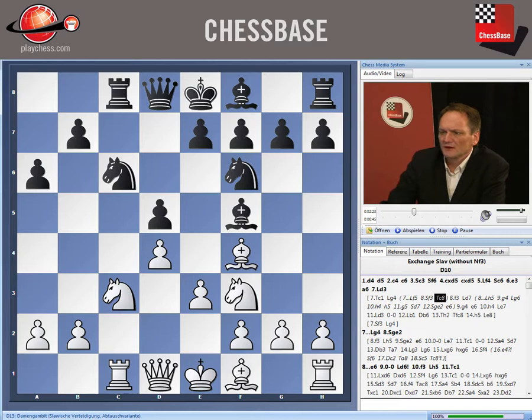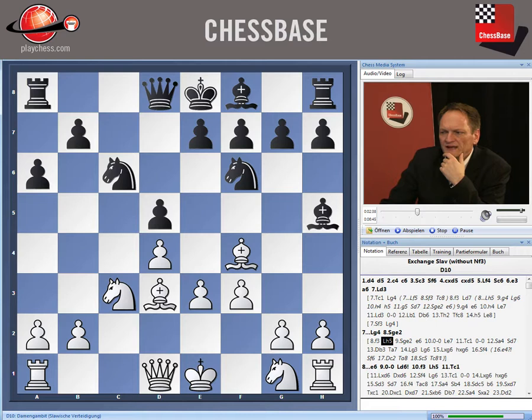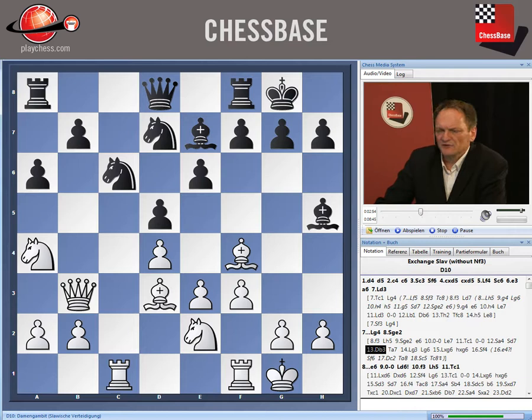After a6 and bishop d3 — not rook c1 — I like to move my bishop to g4. We will be able to hit the White bishop at d3 when we at one point play bishop back to g6. I like the maneuver bishop g4, h5, g6 — but only because there is a White bishop on d3.